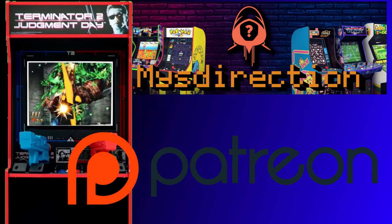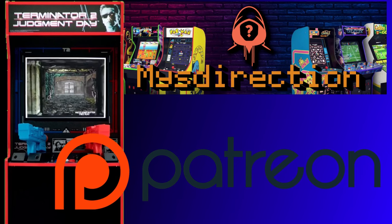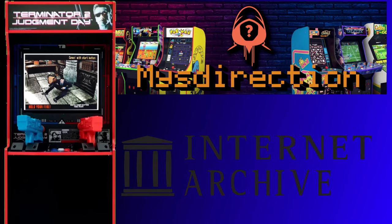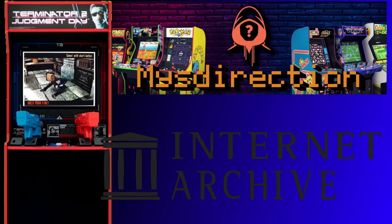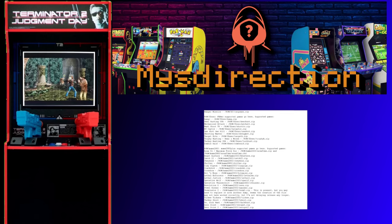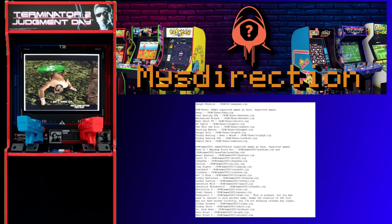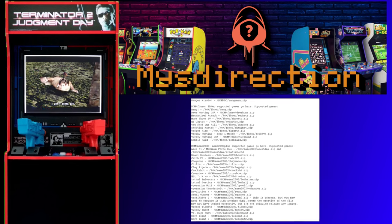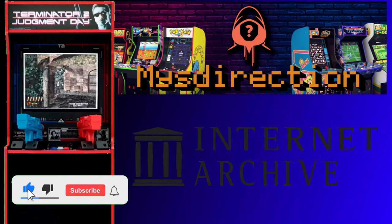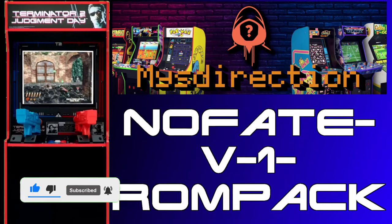Please look for Misdirection's Patreon link above, and I'll be sure to place the link in the description of this video as well. If you're unable to show your support, Misdirection has also made the beta version available on the Internet Archive. The last item we'll need for our mod are the ROMs listed in the readme file. I am unable to link you to these downloads, however I believe it's safe to say I found mine on the Internet Archive by Googling the keywords: internet, archive, and no fate version 1 ROM pack.